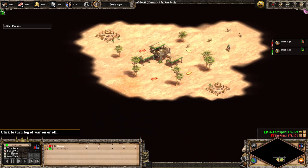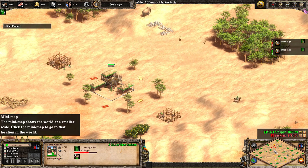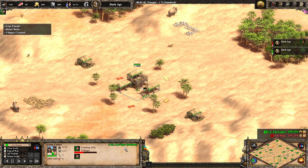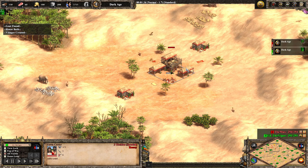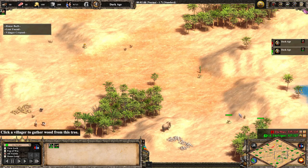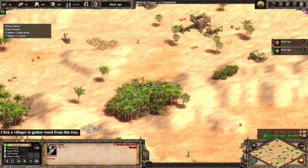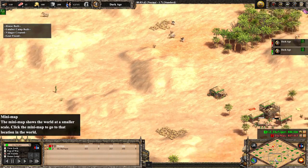Good evening everybody, we've got a 1v1 on Arabia between two top level players: TheMax and Viper. In the green in the south of the map is Viper playing as the Indians, and his enemy to the north is TheMax playing as the Spanish. Right off the bat, we do think camels are a direct counter to the Spanish with the Indian play, but of course that's going to be dependent on how it all plays out.